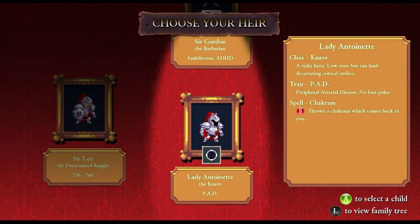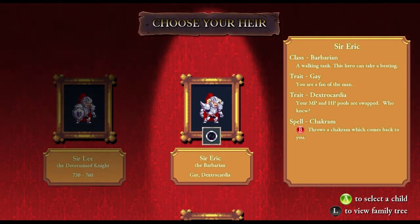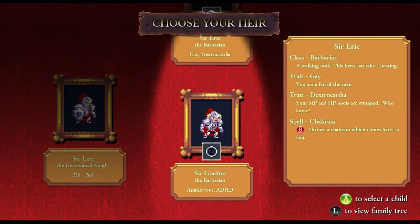So basically now I can choose one of these three characters, which each have certain traits. I'm a fan of the man — my HP and MP are swapped and they have different spells. This one has peripheral arterial disease, no foot pulse. Alright, let's have a go at this guy.